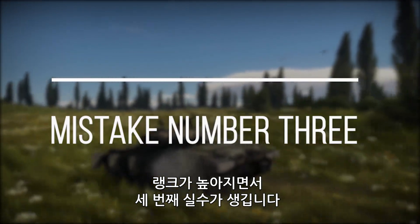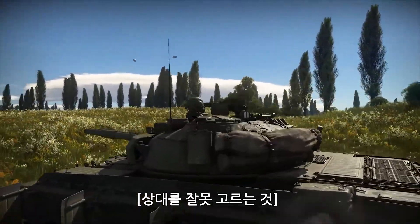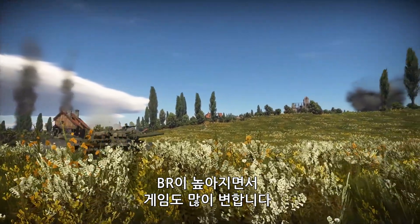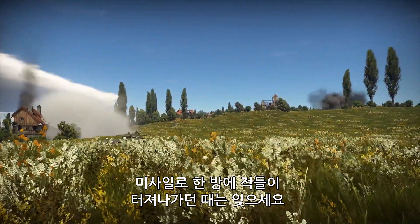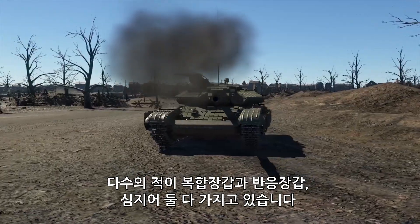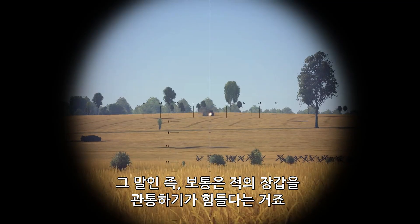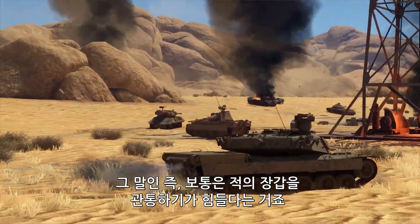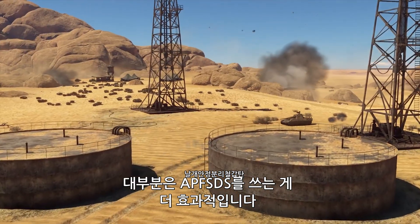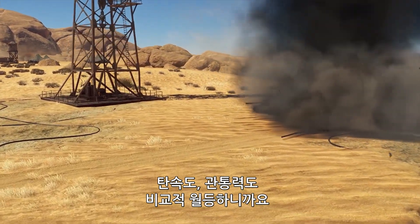As we move into higher tiers, there comes mistake number three: you pick the wrong targets. The game changes a lot at high BR. Forget about the time when you could one-shot anything in your sights — now many of your opponents come out fitted with composite armor or ERA, or both. This means that most of the time you won't be able to penetrate their defenses. Be reasonable; in most cases you'd get better results with an APFSDS, which has a faster travel rate and better penetration rates flat.